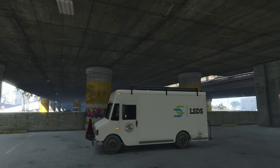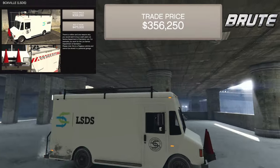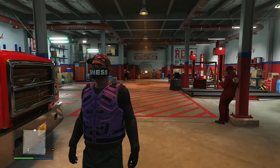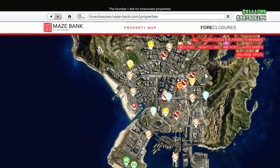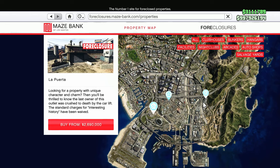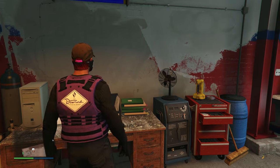Hello everyone. In this video I'm going to show you how to get the trade price for the Brute Broxville LSDS van. First thing you need to do is buy the salvage yard, which you can find on the Maze Bank Foreclosures website. Most of the warehouses cost about at least two million dollars. Once you've bought the salvage yard, go to the computer at the end.